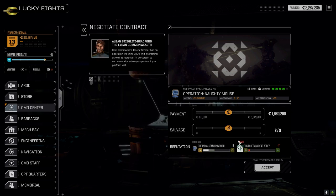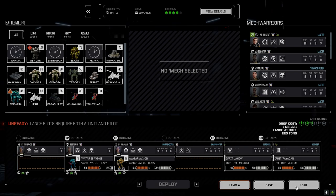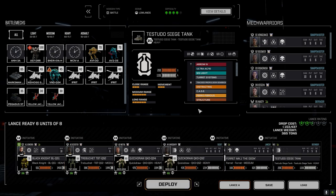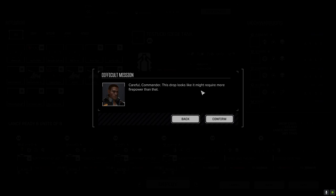We're going to take this mission and grab some money because it's going to cost a lot to put things together. Then we'll switch to Jenkins's lance. We're going to swap out the Pegasus again and bring the Testudo — that worked out well last time. I still got to do an all-flyer mission at some point, but not today.